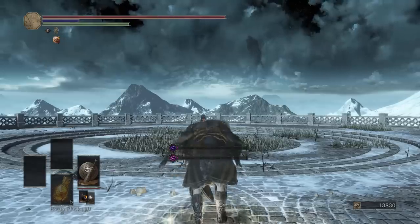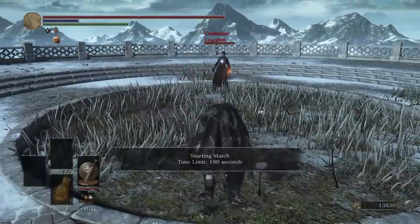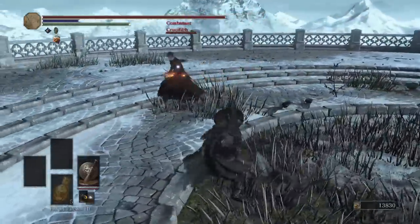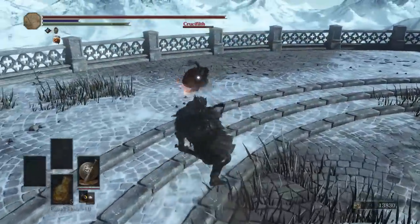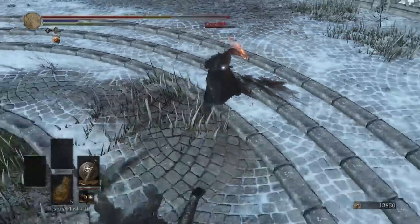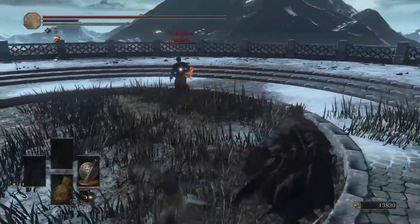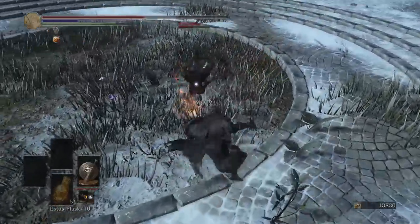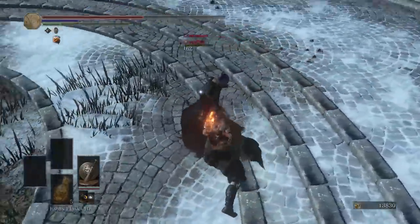Rapier and offhand pyromancies — so that doesn't combo. It's so weird that the opposite way does combo. Why in the left hand does a weapon get more stagger sometimes? That could have been an instant backstab for him. That jumping attack is great, dude. I don't know what his hitbox is, but it's ridiculous. This is probably a really good weapon to be challenging this guy with. Good fight.